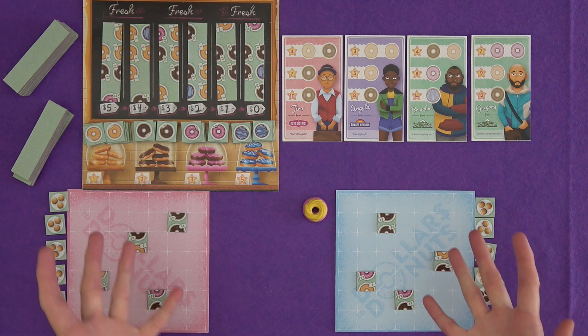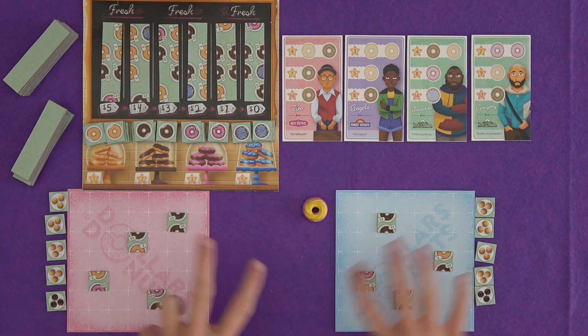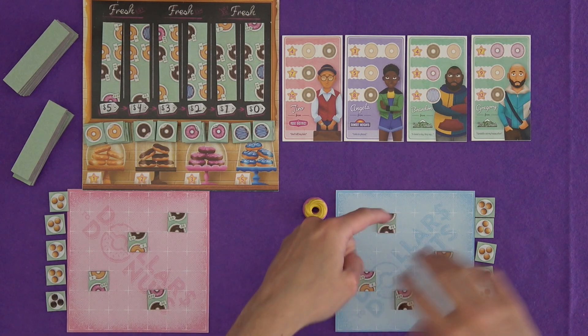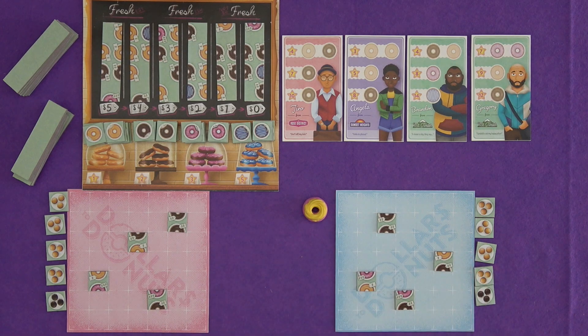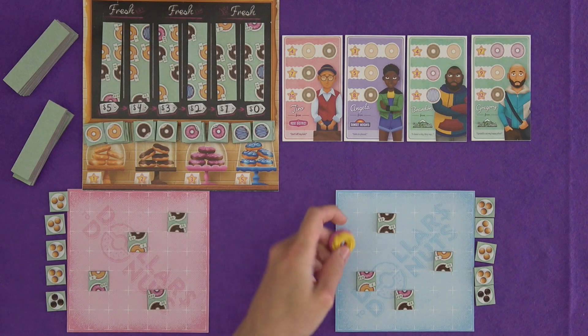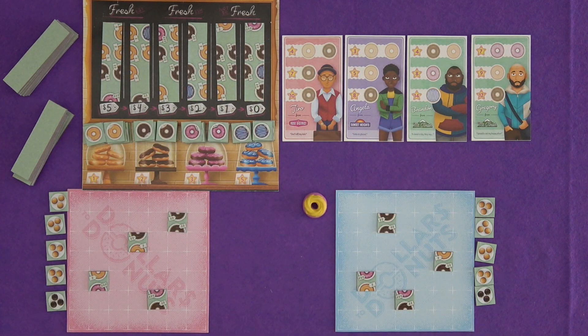So what's going on? We are trying to make donuts. We have these pieces here — four identical pieces amongst each of the players — and our only restriction to start the setup is they can't share a row or column. There is a setup variant that's more balanced where one person sets them up and then everyone copies, so everyone's starting off on the same foot, but this is the standard way. First player gets this lovely rubbery donut, although this is a prototype, so the Kickstarter page will be more of an authority on what the final game will contain.